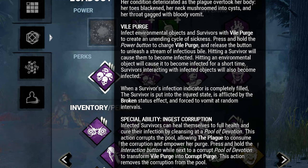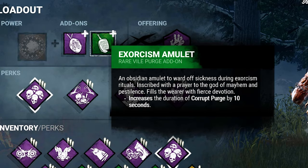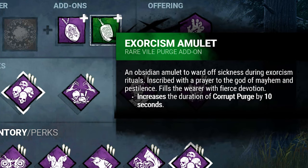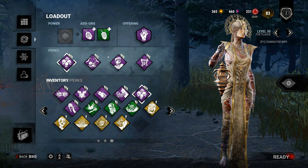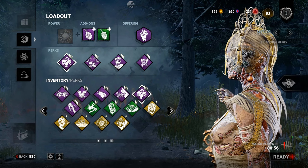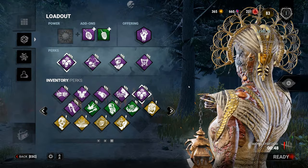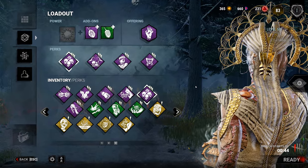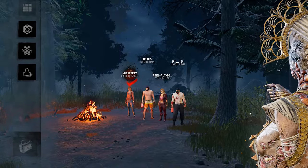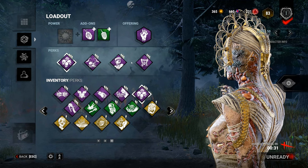If they remove the infection, I get the red puke, and with these two add-ons the duration is increased by 30 seconds — that is a lot. So no matter what they do, they'll be under insane pressure. In total they'll have to complete 12 totems at reduced speed plus five gens at 50% reduced gen speed. And if they don't cleanse the Plaything totems, they'll all be oblivious and won't hear my terror radius.